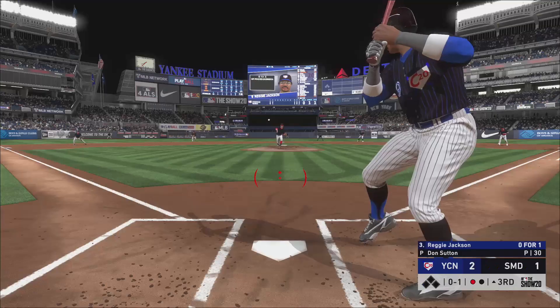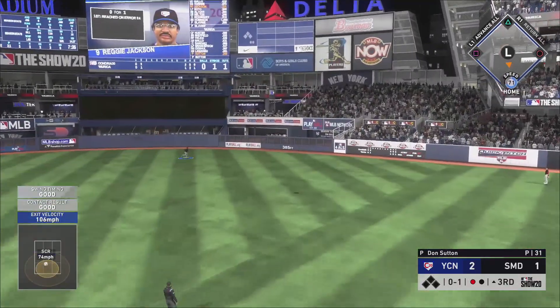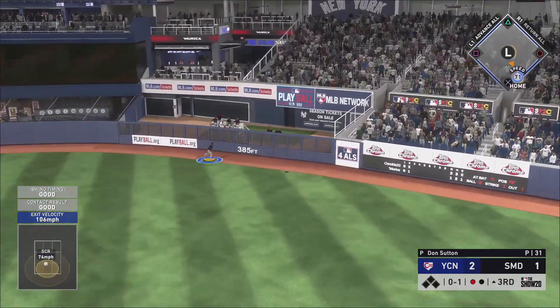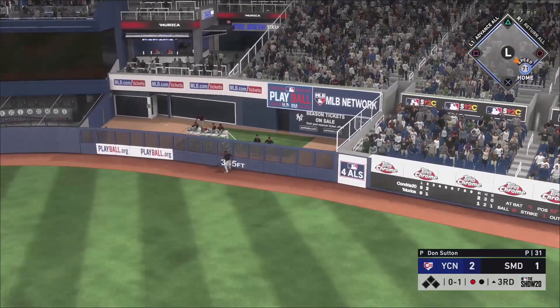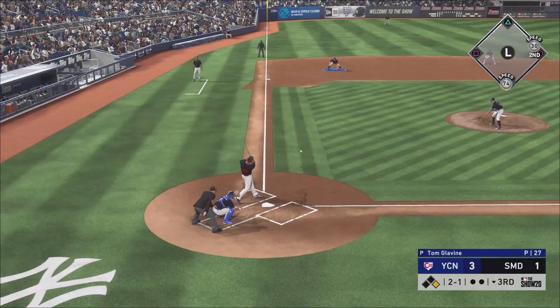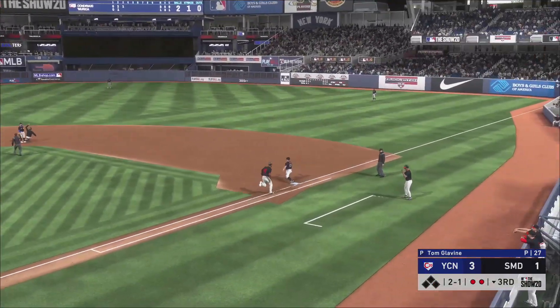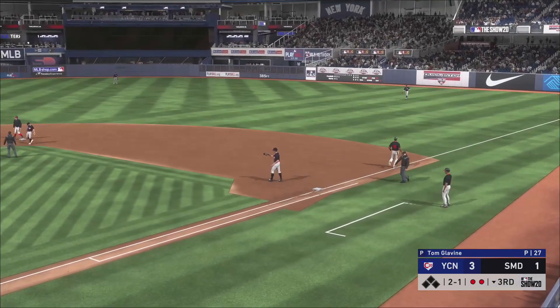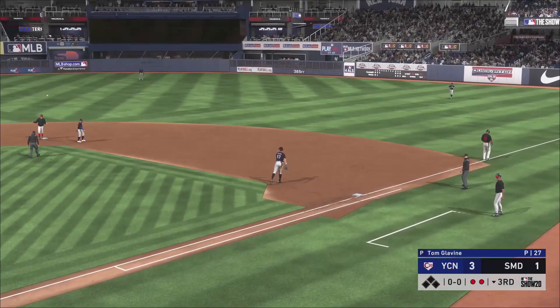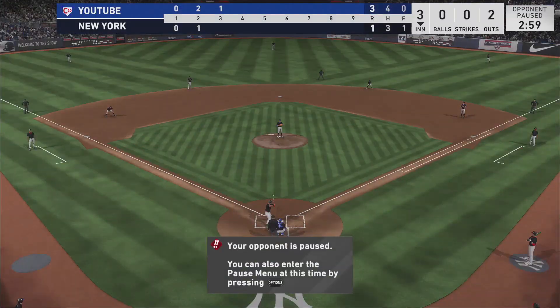He scared me a lot but he made it. That one is absolutely demolished — that has to be at least 440. Hunter right to Robinson — what a play! Double play, that's what we needed, and of course it starts with the man who has that perfect, like 94 overall fielding.